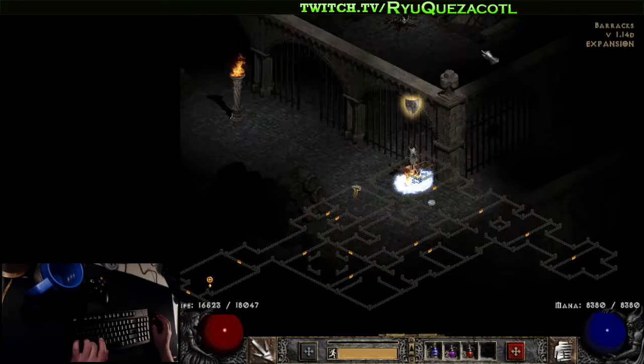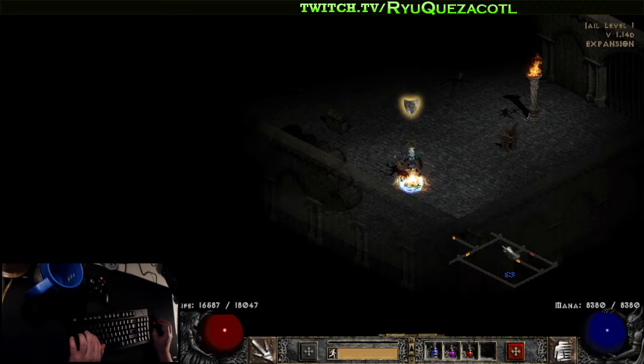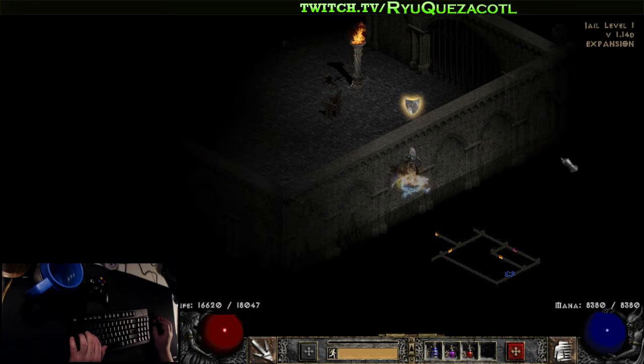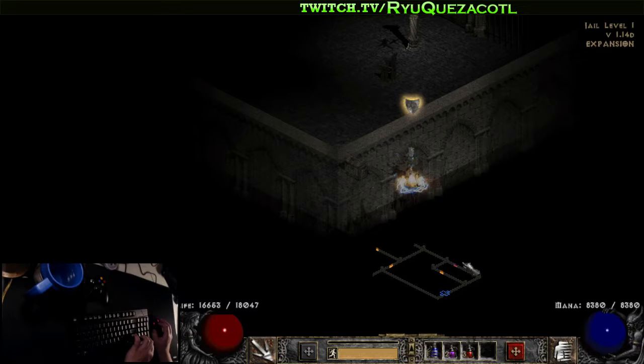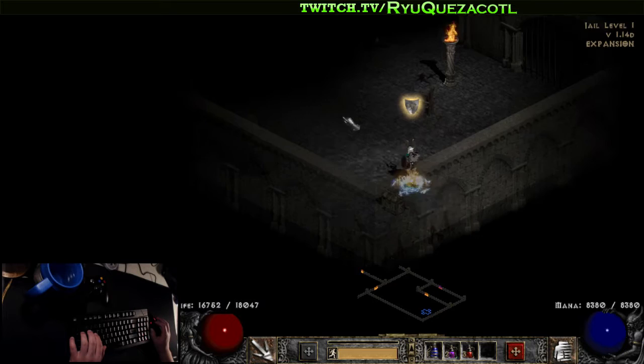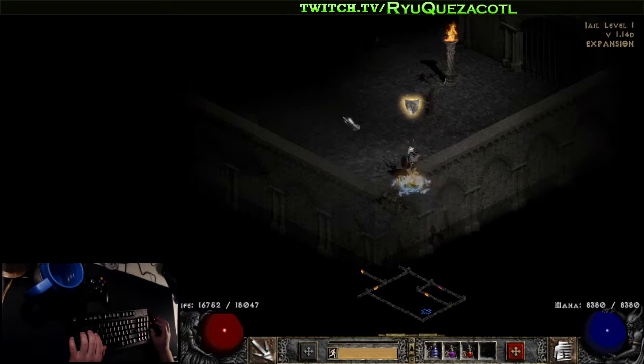For the jail, the first two levels: you always want to go straight. Each orientation has a fixed room — if you're facing one way the map looks one way, another way it looks different. The exit rooms always look different per direction. In this case we're facing this way, looking for a very big room with barrels and a table. The stairs should be in the very back corner. Look for a table at the start.